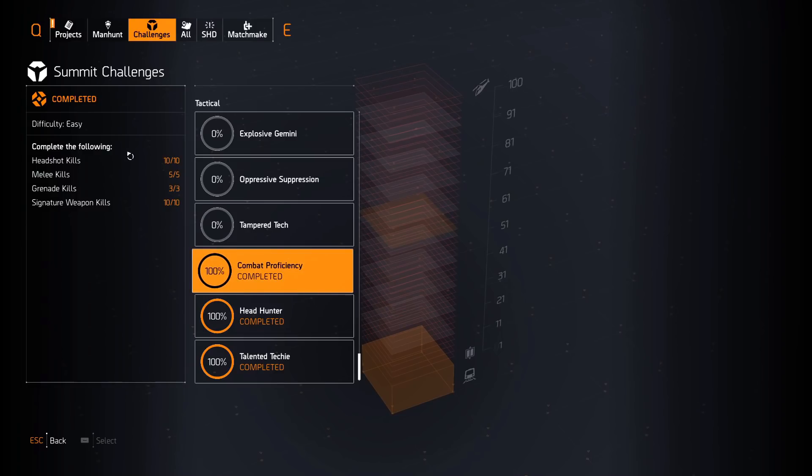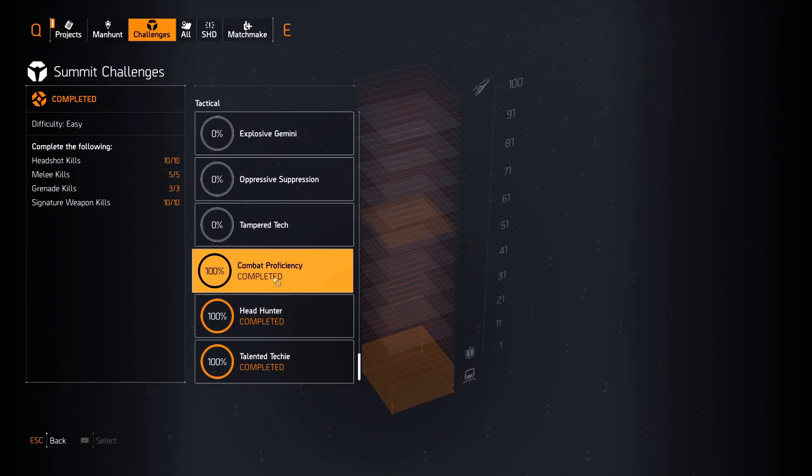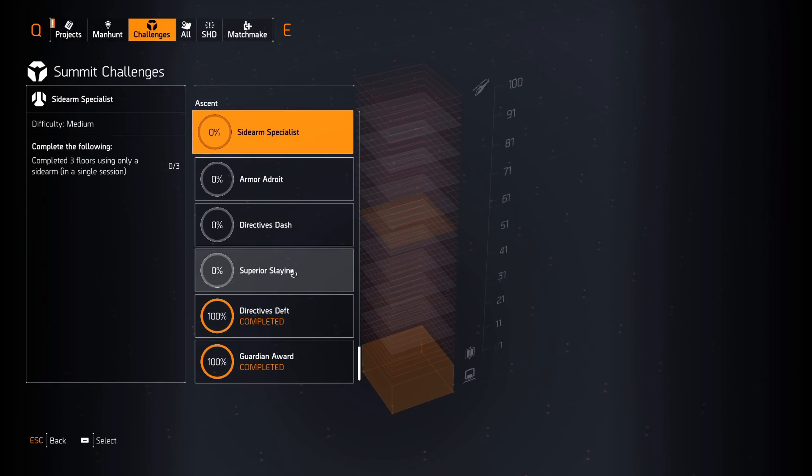Here are the easiest challenges to do. Set the difficulty to Normal — it makes everything very easy. For Combat Proficiency: headshot kills, melee kills — use the Lady Death and the Firewall shield for extra melee damage to one-tap enemies on Normal. For grenade kills, just equip the frag grenade. For signature weapon kills, use the flamethrower and burst them down — they die very fast.